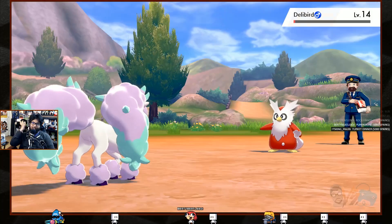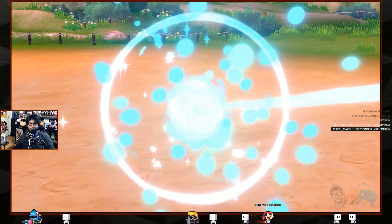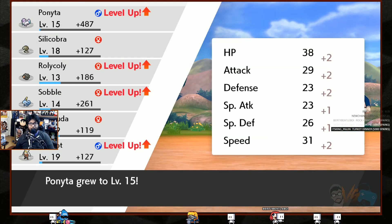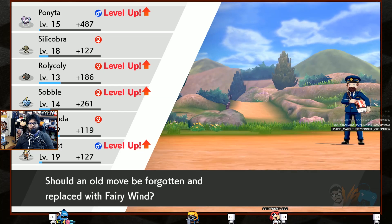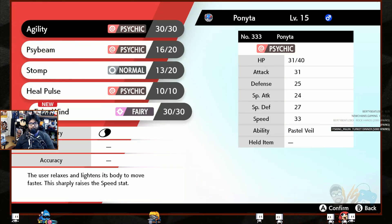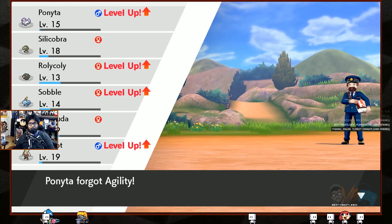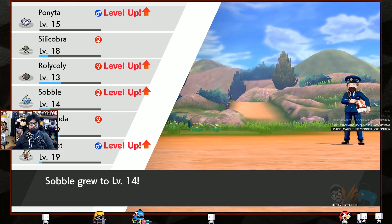Stomp is almost legendary. Are you sure you haven't played Pokémon before? You're a walking encyclopedia! Level up! Ponyta learned Fairy Wind — 40 base power, just a fairy attack. Let's get rid of Agility for it. Roly-Coly is a weird Pokémon.